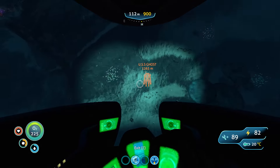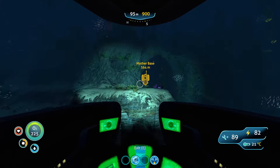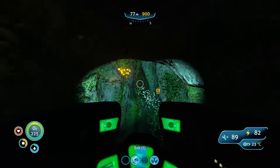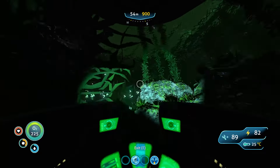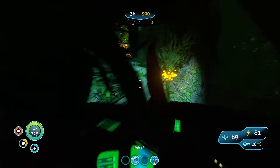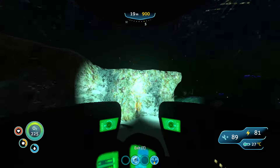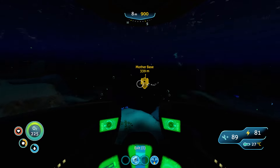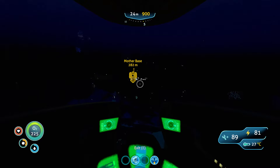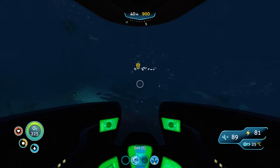I completely forgot there were actually two bases in the lava zone — I thought there was just one. There's the power one and then there's the containment one, and I didn't know I had to go to the containment one. I don't know how long my prawn suit will last — if it's getting attacked by creatures down there, I don't think it is because it probably would have been dead by now. It's probably fine since it won't be loaded in until I get close.